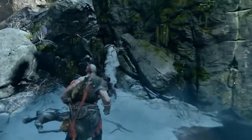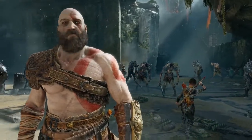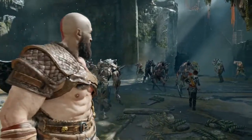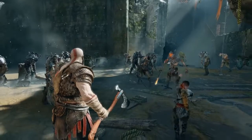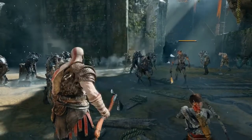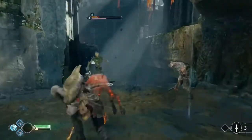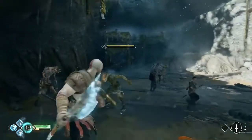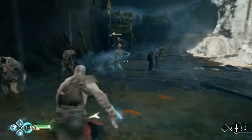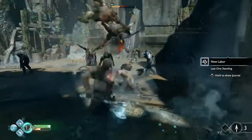Another new thing: XP. You sort of had progression in the old games, but now there's standard XP and stats — we're going to get a closer look a little later. The graphics here are just insane. I like how they built in the little hook on the back of his armor for the axe rather than having it float in place. As the game helpfully reminded us, there are actually different levels of enemies. Some of these draugr — the undead foot soldiers — are much tougher than others.